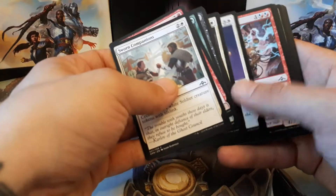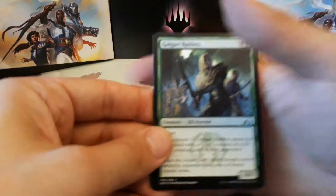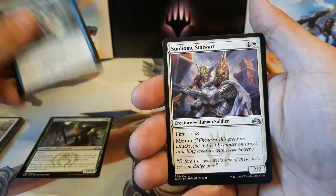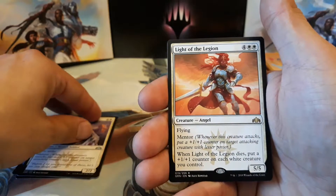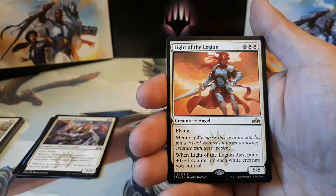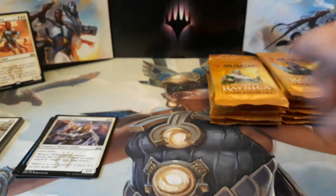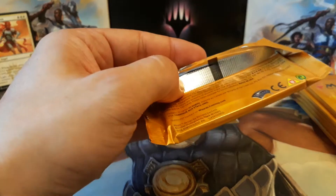Pack number 1, here we go. We already got a foil rare and we are at one Mythic. We pulled a Pelt Collector and we got an Arclight Mythic as well. We have a Golgari Raiders, Sinister Sabotage, Sunhome Stalwart, and our rare is a Light of the Legion — four and two white for a 5/5 flyer with Mentor. When Light of the Legion dies, put a plus one plus one counter on each white creature you control. And we got an Izzet Guildgate and an Elf Knight token. Hopefully we don't go crazy with the tokens this time — I think we have enough Soldier tokens forever.